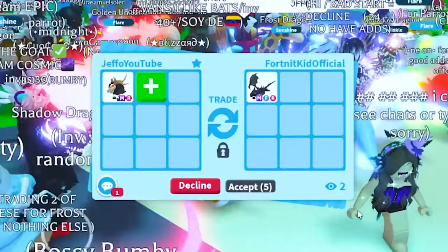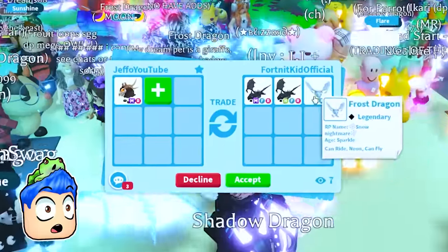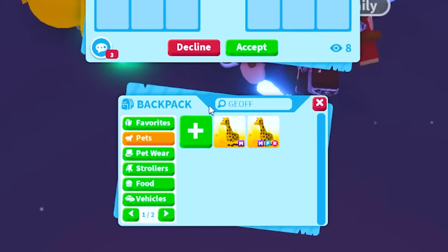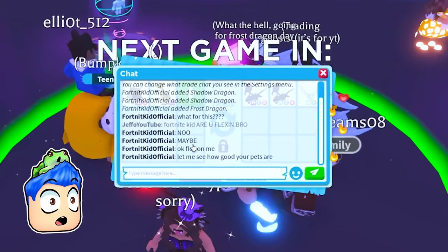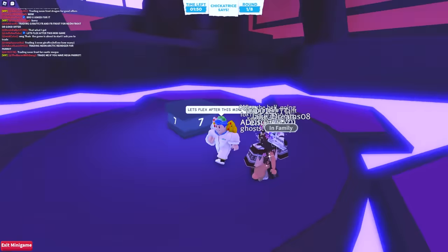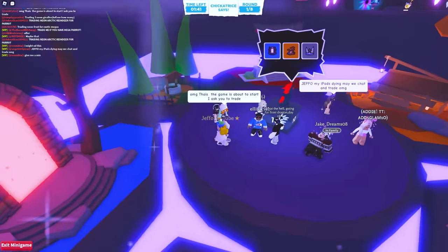This is the official Fortnite kid! This is starting to look like a flex - Mega Shadow Dragon, Neon Shadow Dragon, and the Neon Frost. The closest thing would be baby Geoff, because he's the no-potion Mega Giraffe, but I cannot trade baby Geoff. He says no - he's not flexing. Let's flex after this mini game. You might be epic at Fortnite, but let's see how epic you are at Adopt Me trading.